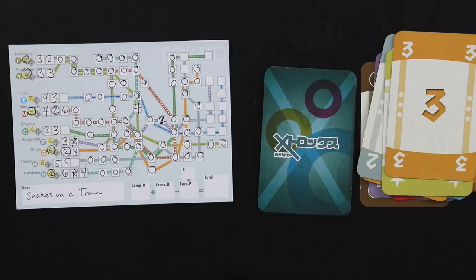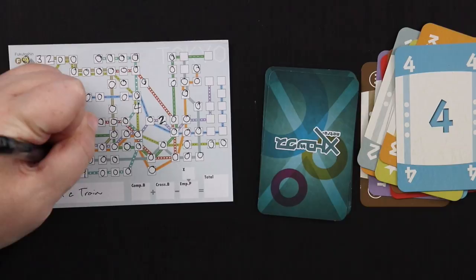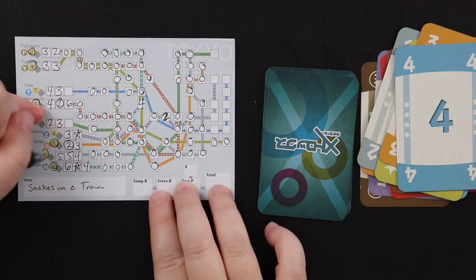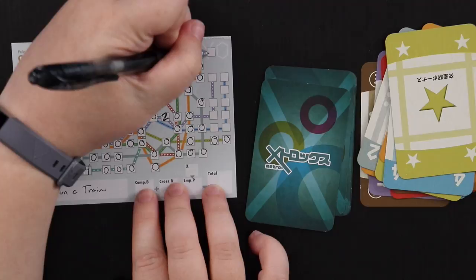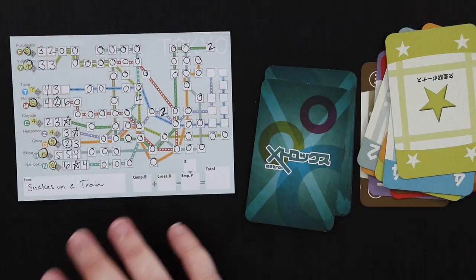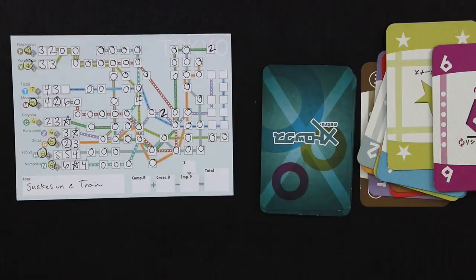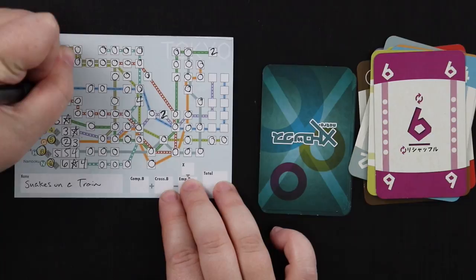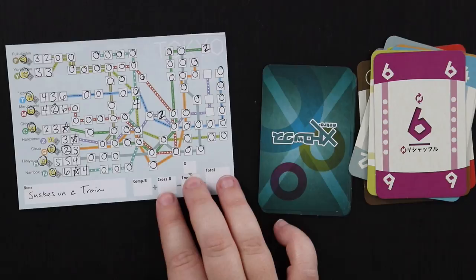Next card is a four, but at this point I'm really just hoping to hit the six and finish off the blue, so I'll use the four to finish the Hibiya line and delay. This is my last open spot — if I hit a six I'm going to finish the line. And — oh no way! I hit a six on the last turn of the game. I've never been this lucky in this game before, ever! We finished off the Tozai line and the Chiyoda line. This is the best game of Metro X I have ever played!